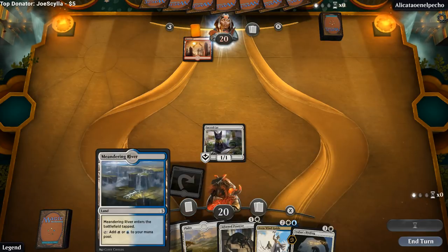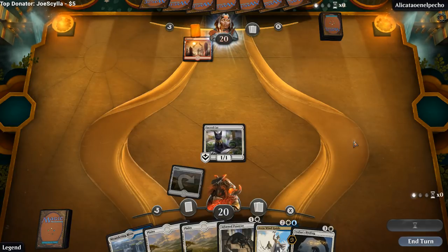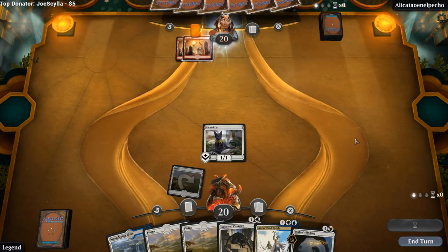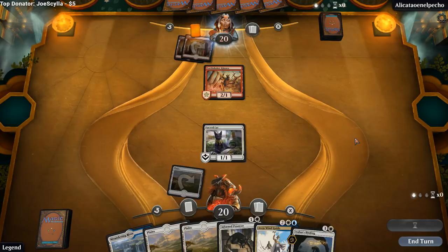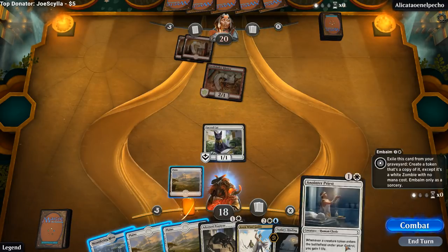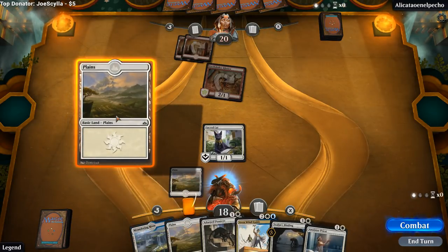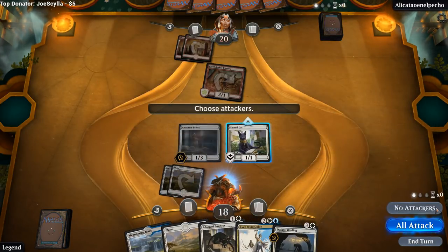Turn two Pouncer, turn three tapland, turn four Wind Guide or Binding. It's nice to have a Binding against potential Ferocidons, Hazerets, Glorybringers — a four-mana removal spell against the most aggressive deck in the format. Opponent can get in for 2. I think we just stay on defense with Sacred Cat and Pouncer next turn. They have a second Khenra and I want to be able to block. Anointer Priest — I think we want to go with Anointer Priest instead, just because it's less susceptible to Magma Sprays.